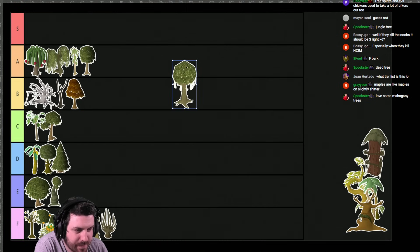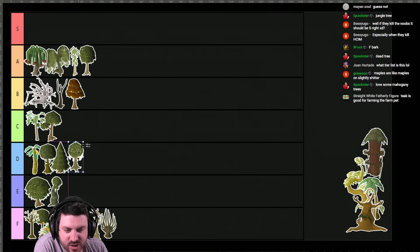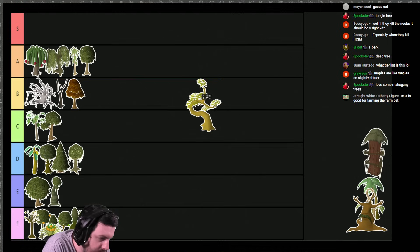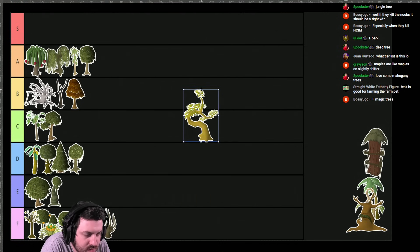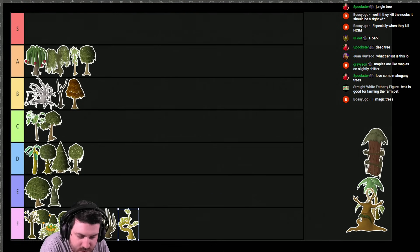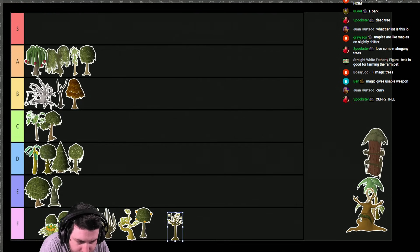I think the magic tree is fucking D tier. That shit is garbage — they are so fucking slow and terrible to cut. Magic trees suck. Especially when they fall over after one log — most annoying fucking mechanic in the game. Slightly better now with forestry, but still shit. What the fuck is this? Is that a curry tree? That is worse than F tier — that is the worst fucking tree in the game. We're putting it at the very bottom. Curry tree. Fuck off.